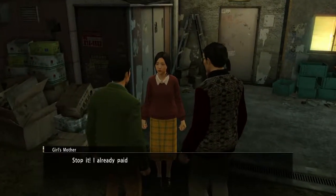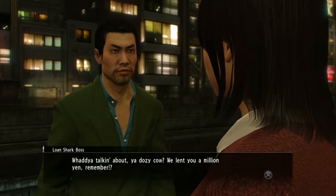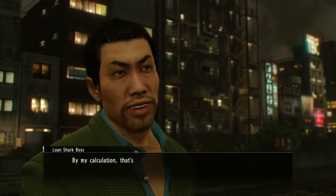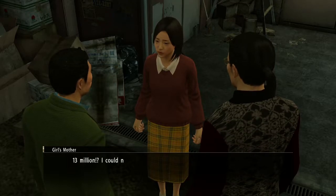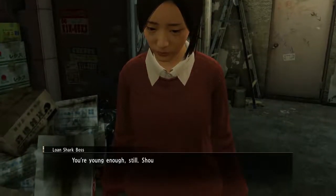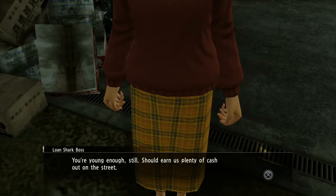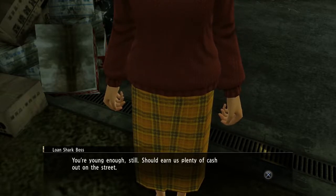Oh cool, we just get to fast travel there. In-game: 'Stop it. I already paid you back everything I borrowed.' 'What are you talking about, you dozy cow? We lent you a million yen, remember?' 'But I paid it all back by the due date.' 'Due date? Are you really that dense? You ain't paid a drop of the interest yet. By my calculation, that's about 13 million yen left to pay. And we want it back now.' '13 million? I could never.' 'Yeah. Guess you'll leave us no choice then. You're young enough still — should earn us plenty of cash out on the street.' Oh my god, this went from zero to a hundred — now it's going to like 10,000. This is when this game wants to be messed up, it is so messed up.